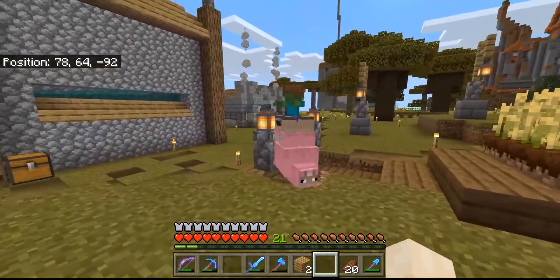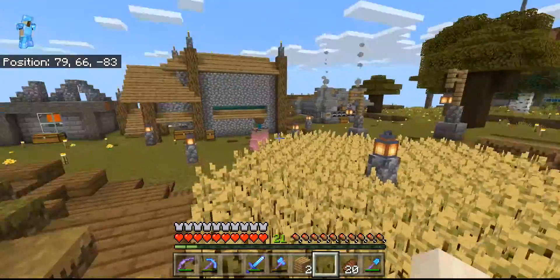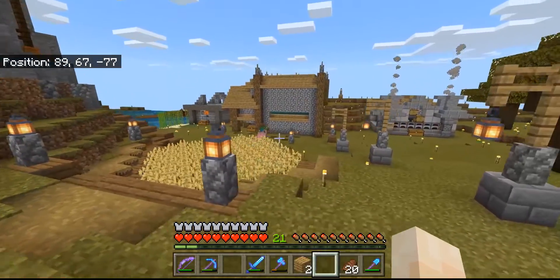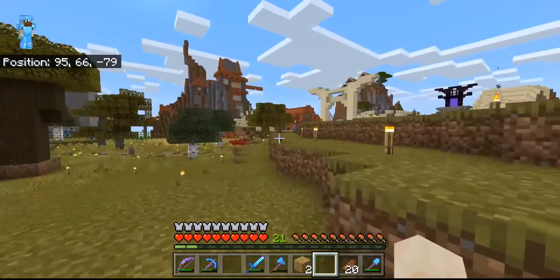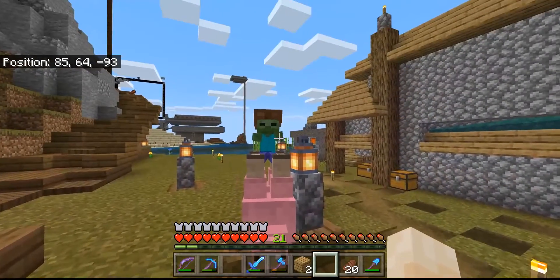Check it out — this is another baby zombie riding an upside-down sheep. I don't know if that's the same sheep. It can't be the same baby zombie — it was wearing gold armor, if I remember correctly. But like, how would the sheep get out? Clearly that's someone's sheep. Dinnerbone — he's upside-down. There is still something so enjoyable about seeing a baby zombie ride a pink upside-down sheep, though.